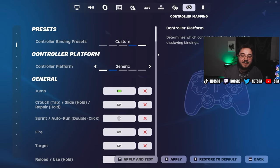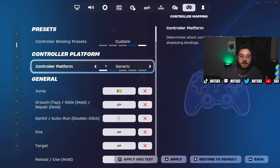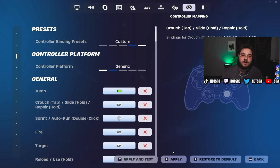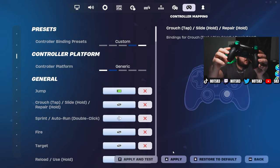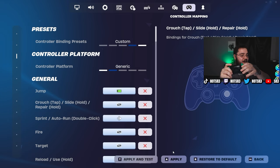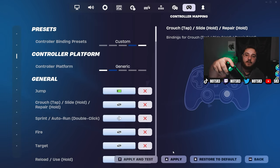Going over to the controller binds, I'm actually going to take my controller and explain them. I normally switch my controller to generic because it gives the lowest input delay — I do play on a PS5 controller but switch it over to generic when I'm on PC. The controller I use is a PS5 Scuf Reflex Instinct with four paddles on the back. My paddles are bound as follows: jump is my bottom right paddle, sprint is above that, switch mode is my bottom left paddle, and pickaxe is above that. I use left stick for edit and R1 to confirm.